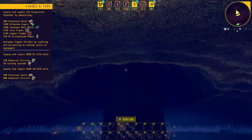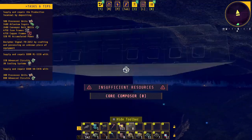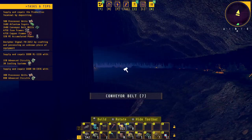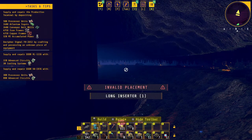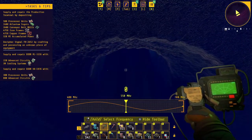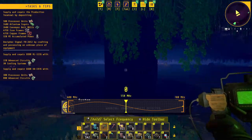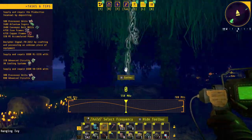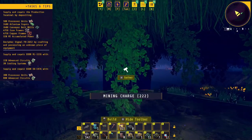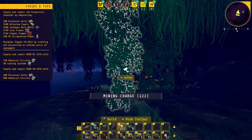Curiosity got the better of me so let's see what this is all about. Discovery of an unsettling structure — yeah, no kidding. This is very strange, I don't have any light either other than what I'm seeing here. That scared me — unknown entity. I'm gonna continue mining. If there's trouble I'll bring it back, but hopefully I can get home safe.